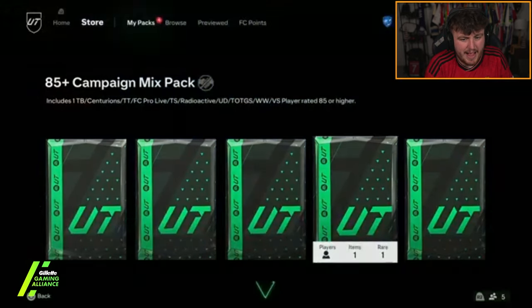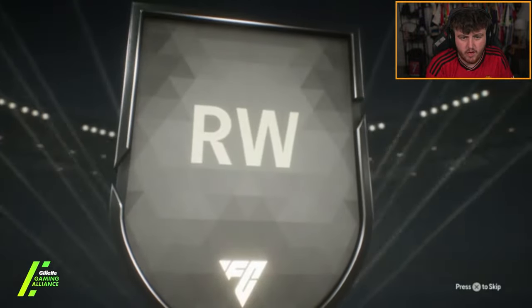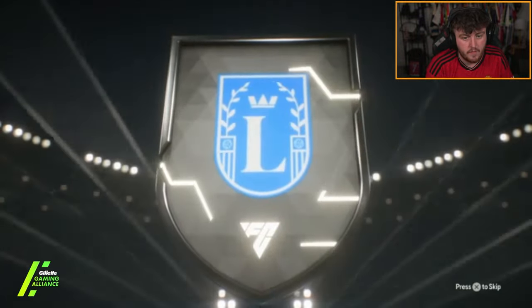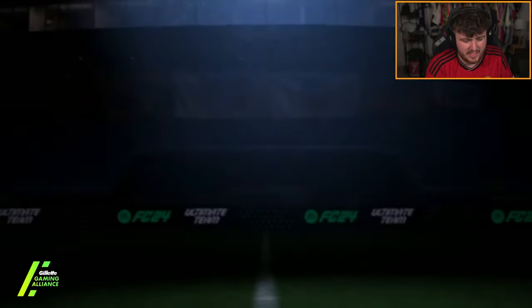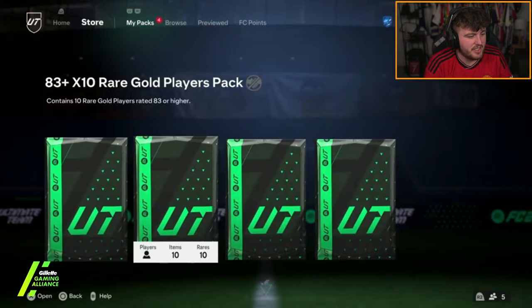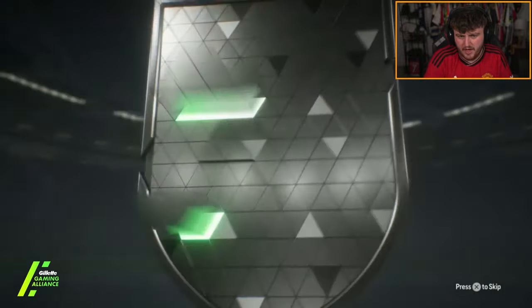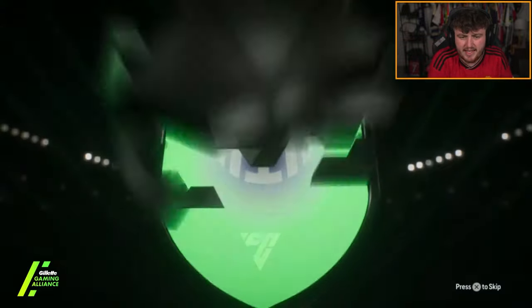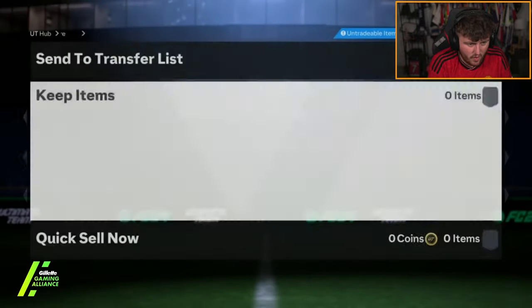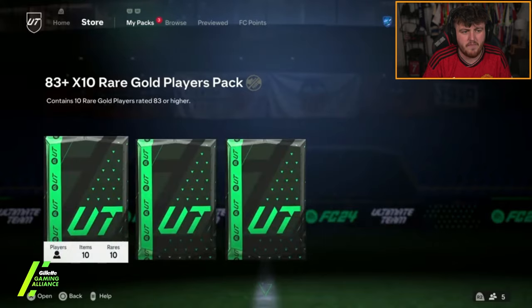We've got a couple of campaign mixed packs now for George. First one is going to be Brazil right wing from Lazio - is that Felipe Anderson? Centurions Felipe Anderson. I kind of forgot this card existed. It really is a bit of a throwback when you get these kind of packs. 85-plus pack number two - we've got ourselves a green flare. Dutch right wing back Denzel Dumfries. Not great again. Winter Wildcard Denzel Dumfries, 85 rated. Brilliant. Two 85s in the 85 pluses, just not what you want.